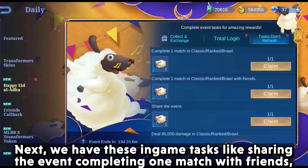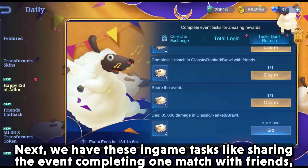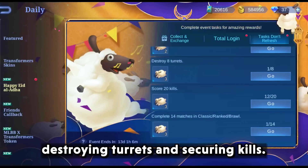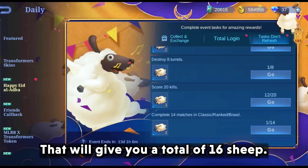Next, we have these in-game tasks like sharing the event, completing one match with friends, destroying turrets and securing kills. That will give you a total of 16 sheep.